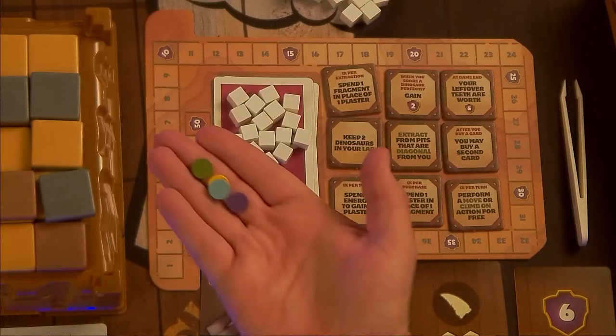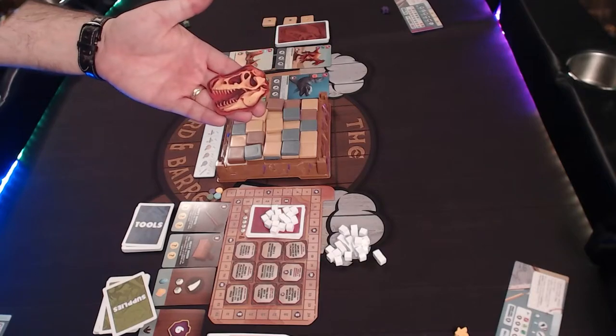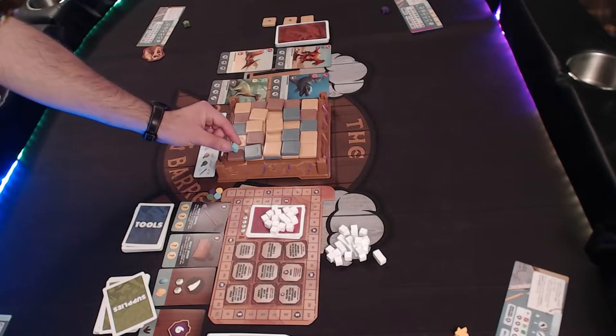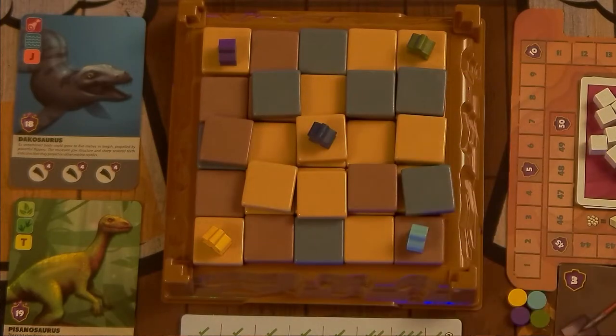Give each player a player mat and matching paleontologist meeple, and put each player's score token next to the score track. Decide who goes first, give them the first player token, and in reverse player order, each of you will place your meeple on an empty corner of the dig site. In a five-player game, the center tile of the site is also available.